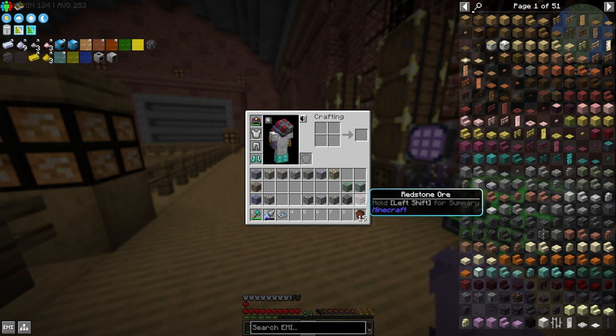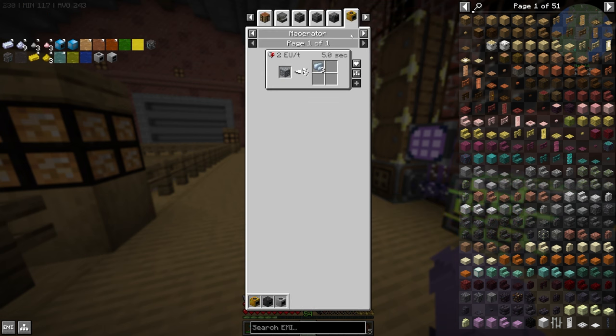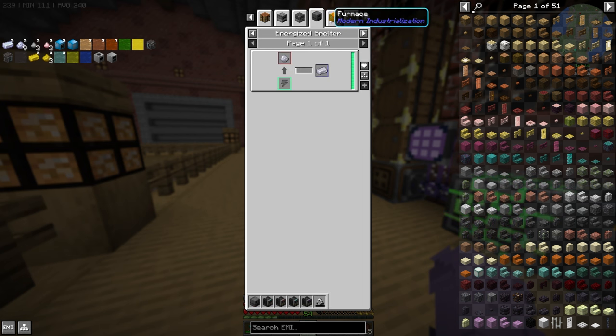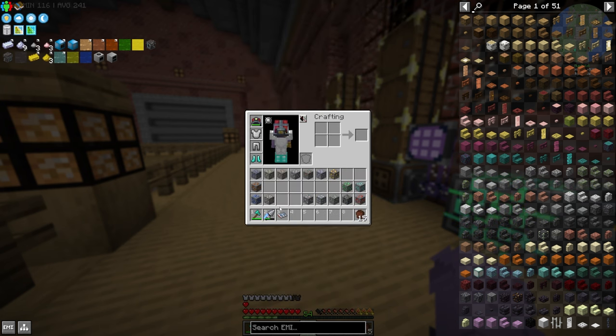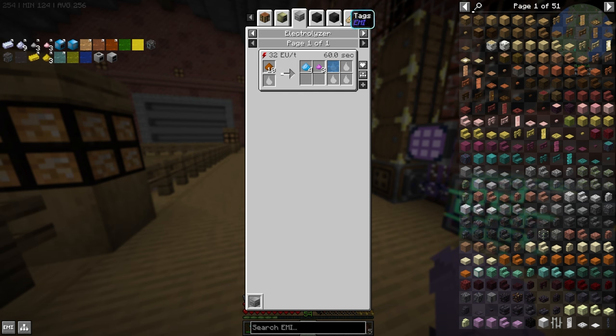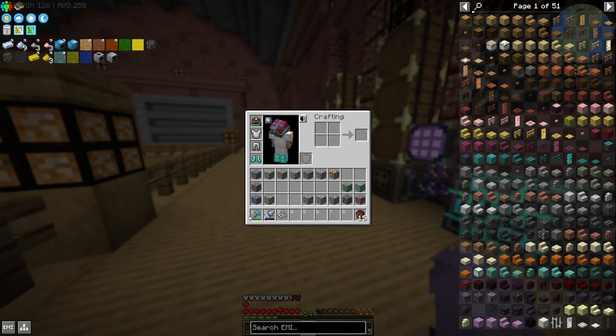Some ores are going to be double macerated with no further processing needed — that's redstone dust, coal dust, salt, osmium which we can't EBF yet, and antimony which we just want as dust for battery alloy and non-doped silicon plates. Quartz and lapis will be double macerated and then compressed, so we'll need 2 compressors. Bauxite is different — it gets double macerated and then electrolyzed, so we'll need an electrolyzer. Total: 34 macerators, 7 furnaces, 2 compressors, 1 electrolyzer, and 1 PneumaticCraft pressure chamber.